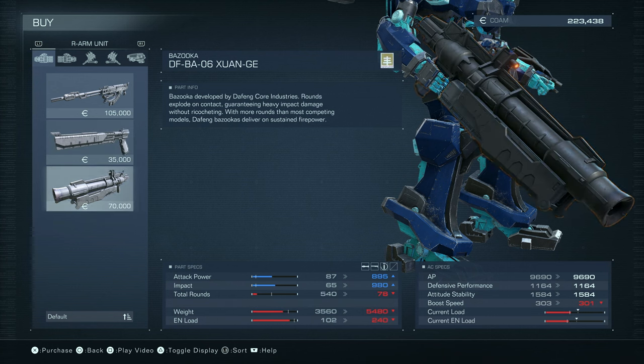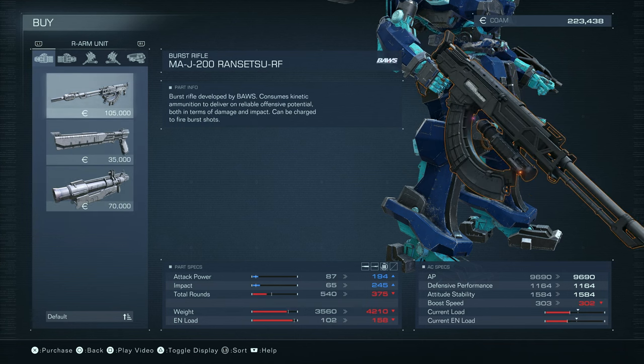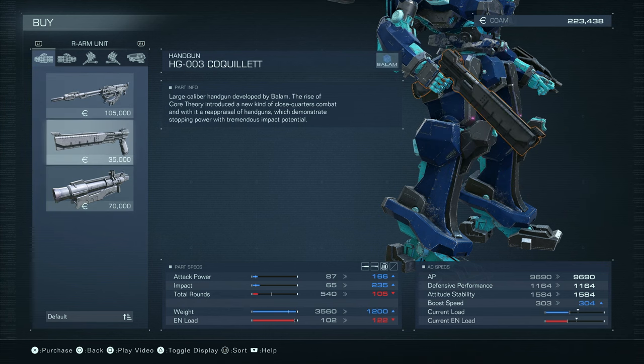We also have a bazooka, which would put my weight and energy over the top, so I have to wait on that for now. I like the numbers though. A burst rifle by Boss - consumes kinetic ammunition to deliver reliable offensive potential, both in terms of damage and impact. Can be charged to fire burst shots. Also puts me overweight, I think, or just barely not, but it's a possibility.